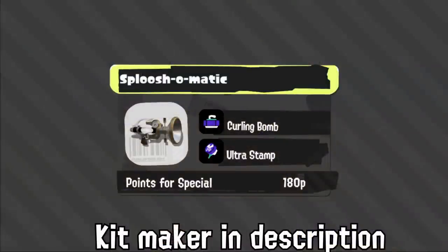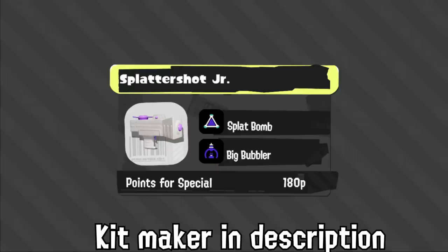Sploosh is a hybrid of its vanilla and Sploosh-7 kits. The Sploosh-7 was a good niche in Rainmaker and a top tier in that mode — it probably will still be good there, but not as good because the bomb can't poke as much. Junior has Splat Bomb and Big Bubbler. I don't really like Big Bubbler on it because I think that's better with more aggressive weapons, especially since enemies can just walk through the Big Bubbler shield.